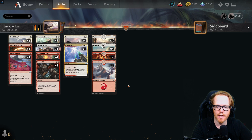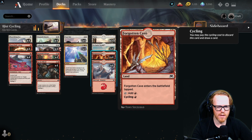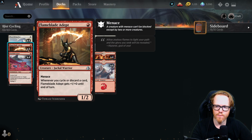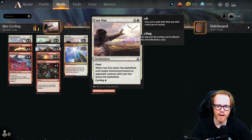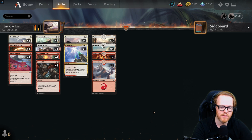Everything in the deck is at most uncommon. Most of the cards are from Ikoria, with a couple from the Anthologies — that's where you get the cycling lands. You can always craft them as uncommon or common wildcards, as well as Flame Blade Adept and Cast Out, which are also craftable. They're not expensive, so if you have some uncommon wildcards, you can definitely make this deck.